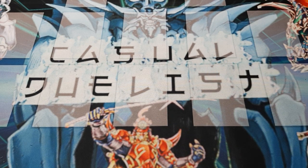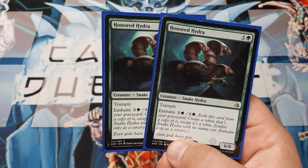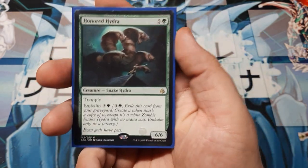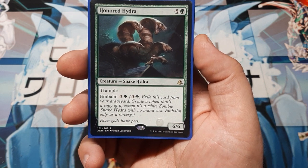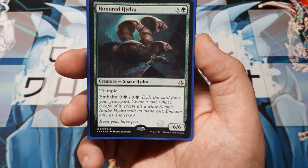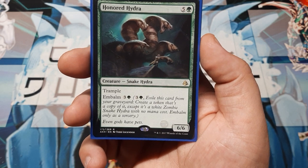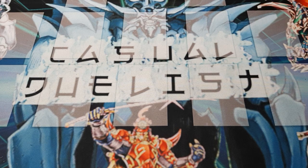Let's get to the creature spells. The first one is Honored Hydra — I love these guys. They have trample, they are 6/6s on 6, and they have the Embalm ability. The way Embalm works: for the Embalm cost, exile this card from the graveyard and create a token that's a copy of the card, except it's now a white zombie snake hydra with zero mana cost. You may only use Embalm as though it were a sorcery — no flash.